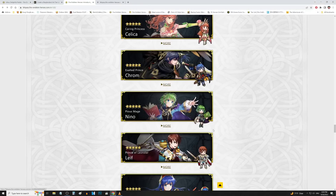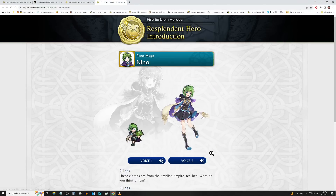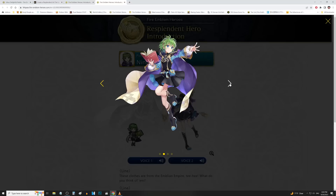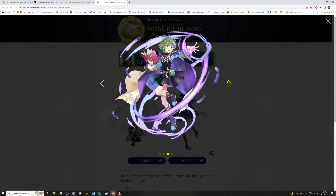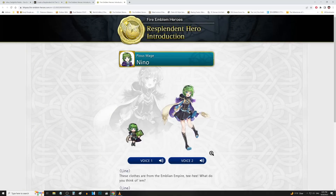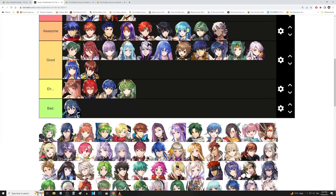Nino's up next. Oh, this is much better. She looks more in line with how you would expect her to look from FE7. The Embla attire makes perfect sense — she is just a little girl that uses tomes, just like Veronica. So they would probably get along pretty well — Nino and Veronica having a tea party or something. We'll put her in good. Pretty good art from Nino.